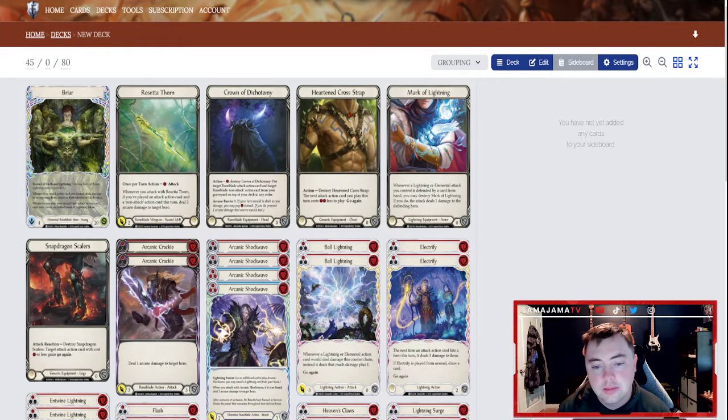A lot of the equipment, majestics, legendaries, and stuff like that in those decks cost so much money. I mean, even the Viserai deck I just put up — you can go check it out — the legendary boots, the Spellbound Creepers that just came out, those are running like $130 to $150 depending on the day you look. And that's just one card out of a 60-card deck with equipment. Some people don't have the money to spend on that.